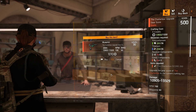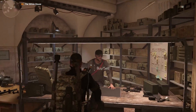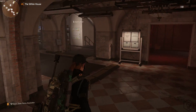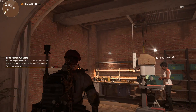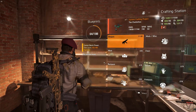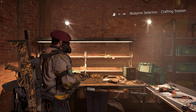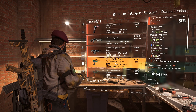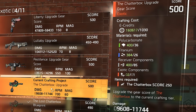You want to buy the Chatterbox upgrade blueprint, or for any other weapon — it works with the Sweet Dreams and the Merciless as well. Just buy it from him and then head over to your crafting bench. Make sure your crafting bench is World Tier 5. Before we craft anything, we're going to need a few things: to upgrade the Chatterbox from 440 to 500, you need a bit of titanium, receiver components, polycarbonate, and two exotic components. You also need the original exotic to upgrade it.